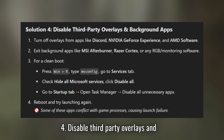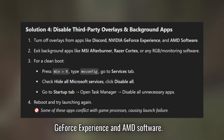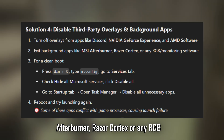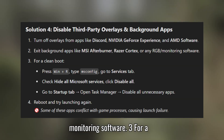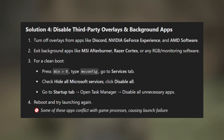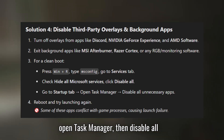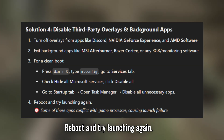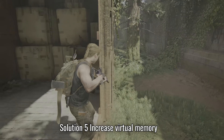Solution 4: Disable Third-Party Overlays and Background Apps. Turn off overlays from apps like Discord, NVIDIA GeForce Experience, and AMD Software. Exit background apps like MSI Afterburner, Razer Cortex, or any RGB monitoring software. For a clean boot, press Win+R, type msconfig, go to the Services tab, check 'Hide All Microsoft Services,' and click Disable All. Go to the Startup tab, open Task Manager, and disable all unnecessary apps. Reboot and try launching again — some of these apps conflict with game processes, causing launch failure.